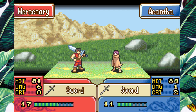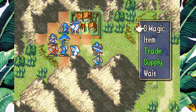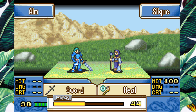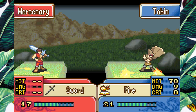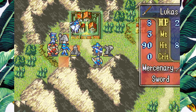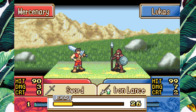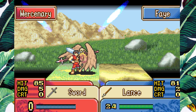Does Acantha get doubled here? No, she doesn't. Just so he's topped off in case anything goes awry. This Leather Shield guy is the primary reason why you at least want one dude with magic. And then we can give it to Fae. I don't think we'll be able to get Fae to promote in Act 1 - I don't even know if the Falco Knight is ready. But it's worth trying. Power peg, man.